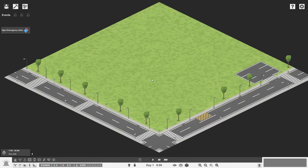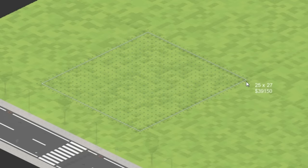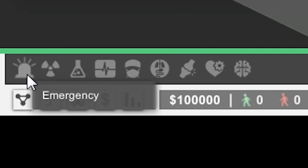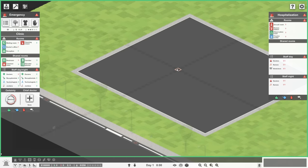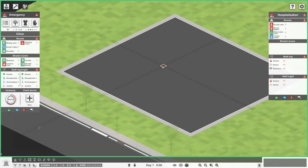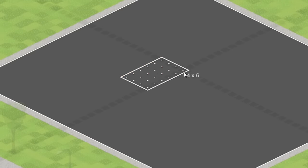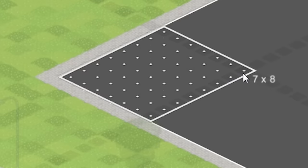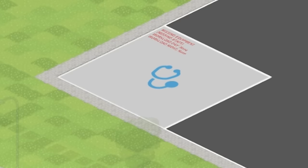Okay, here's our blank slate that will one day become a hospital. Let's start by building some beautiful foundation. There you go. We have a bunch of these icons down here, which represent all the things our hospital can do. We're gonna start with emergency, which of course is gonna need its own dedicated waiting room, which we're gonna put dead in the center here. Perfect.